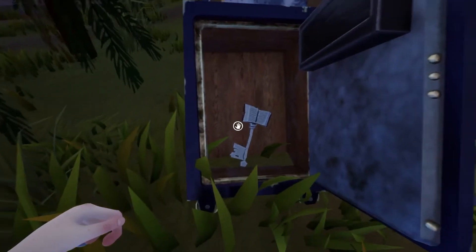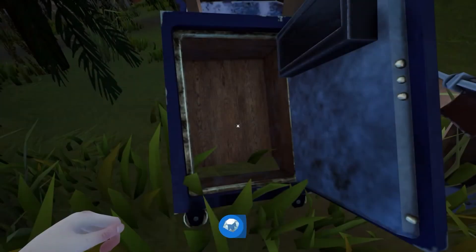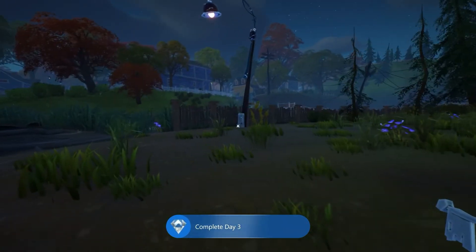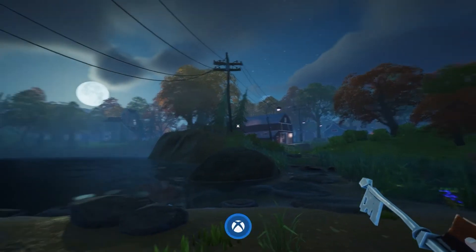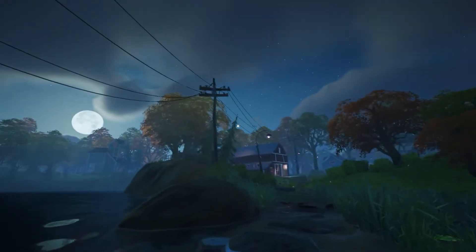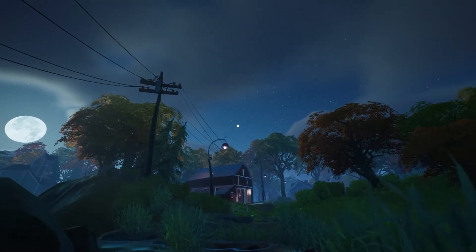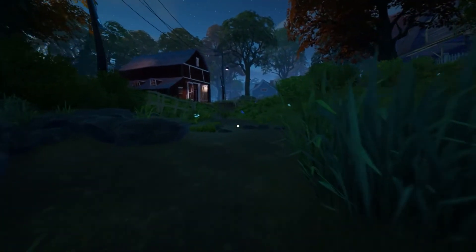The safe opens and we get our key. We get the achievement — Treasure Hunt — and complete day three. If you don't know what this key is for, this key is for the second part of the museum. As you can see, there are crows flying in the air over there — that is where we need to go. This is what this key is used for.